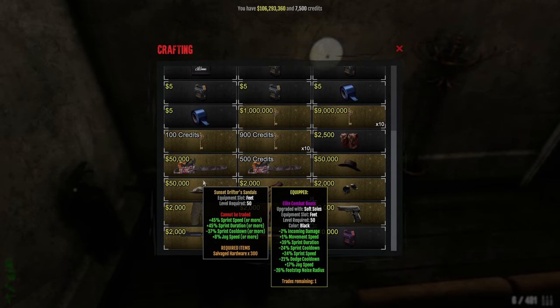The stats are pretty much double the maximum you can normally get, which is 25%. As you can see on my Elite Combat Boots, the maximum sprint cooldown and sprint speed is 25, while sprint duration is 50. So sprint speed and sprint cooldown are literally doubled. Sprint cooldown is kind of not doubled because the maximum sprint cooldown you can get is 41. But these shoes are really, really good. I strongly advise you to go for these as your first craft.